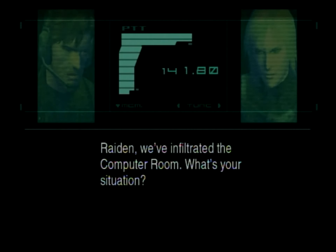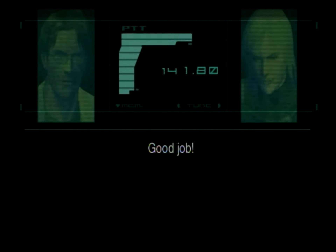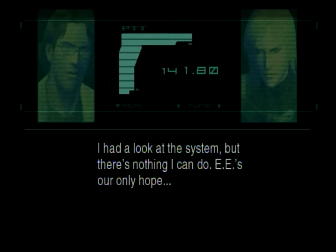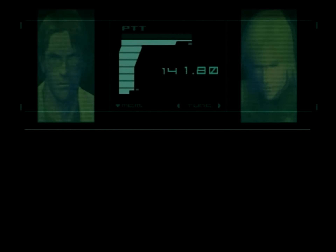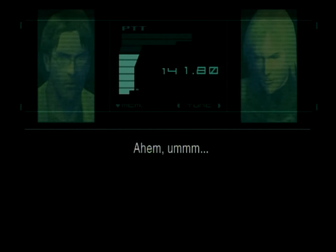Raiden, we've infiltrated the computer room. What's your situation? Emma's safe. We're heading your way. Good job. Shell One's deserted. Looks like everybody's aboard Arsenal. I had a look at the system, but there's nothing I can do. EE's our only hope. Right. I'll put her on then. I'll use my codec as a relay. Here she is.